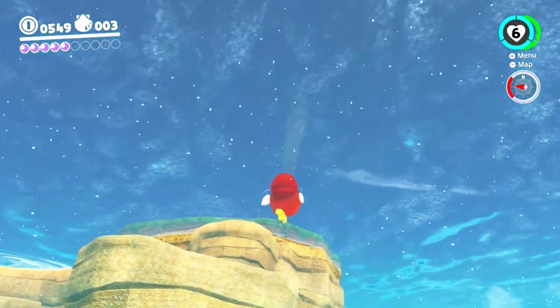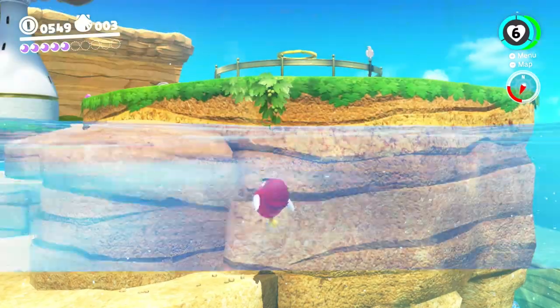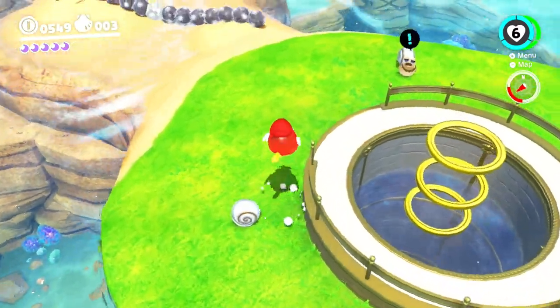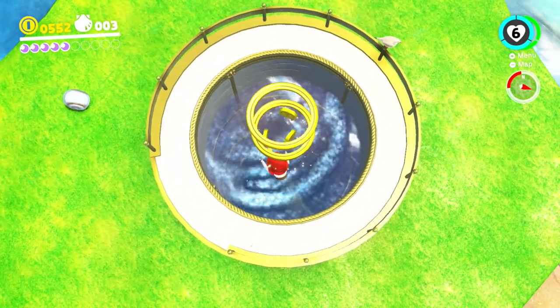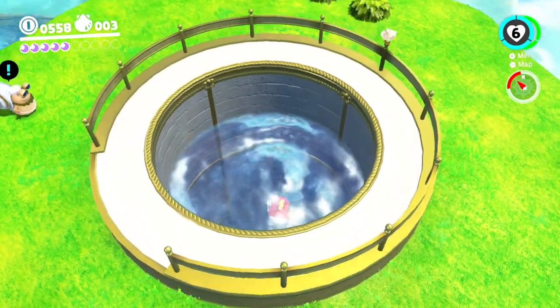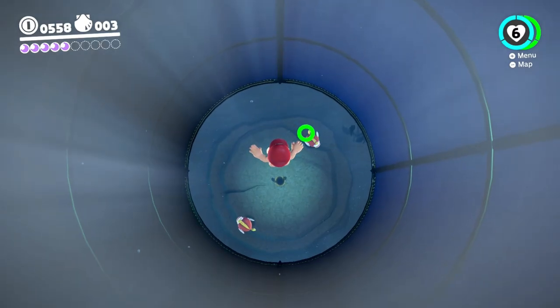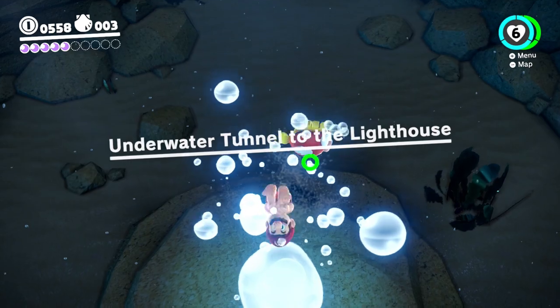Come here Cheep Cheep - yeah buddy, let's go! Now I gotta go up here. I like how heavy the Cheep Cheep feels when it's not in water. Down the pipe we go - that's not really a pipe. Why'd you get rid of my Cheep Cheep if you're just gonna immediately give me one?